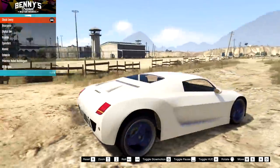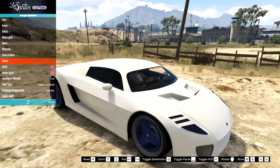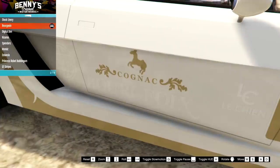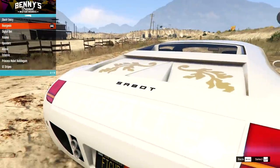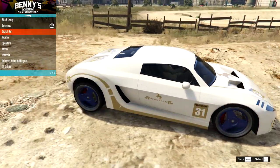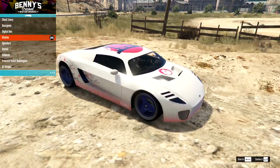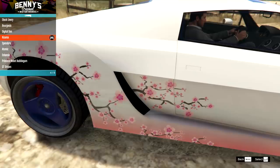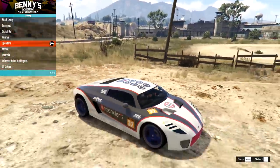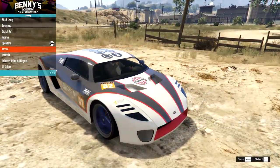If we go to Los Santos Customs, we do actually have some liveries, though we don't really have much else in the tuning parts department and nothing in extras. On the liveries, we have the stock, we have the Bourgeois — a nice cognac Bourgeois with all the gold details. We also have the Digital Den. I do just love this car in its nice pearly white look. We have the Kisama as well, with Sakura along the sides and a Torii gate on the top. Then we have the Spenders, which is an interesting look. I don't think I've ever actually seen one of these with racing liveries on — I've only ever seen it as a white car.